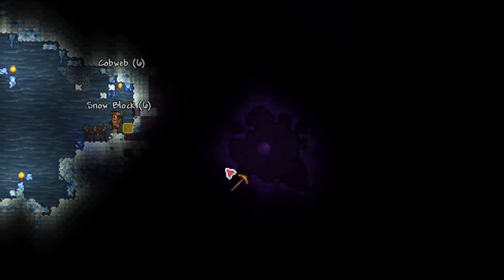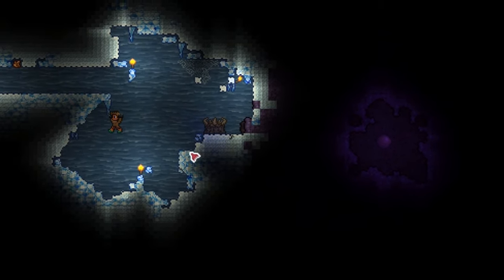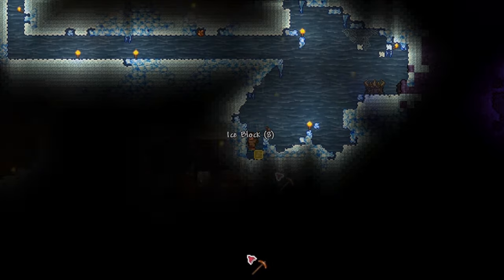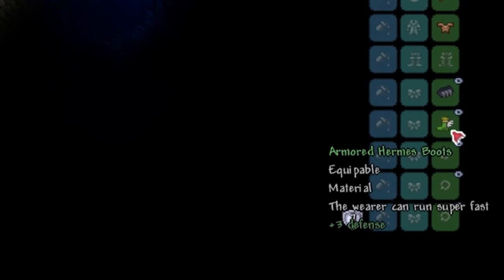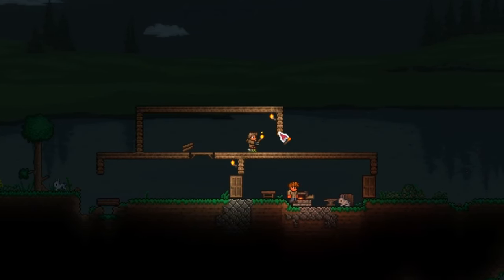So here we have reached the ebonstone block border. We can't mine ebonstone yet, so what we need are bombs to blow our way through. So let's take note of this area and continue to find bombs. We finally got something — we got a house here. We got our bombs, and we have the Hermes boots too, which are essential for the Eye of Cthulhu fight.